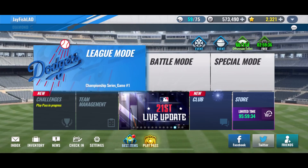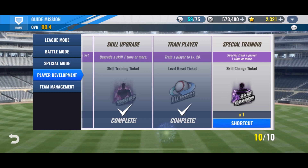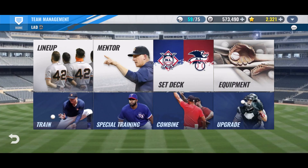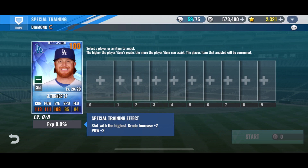We officially have our first level 20 player! Justin Turner, our first level 20 player, took about 400,000 points — I was honestly expecting a little more than that, I thought it was going to be at least 500,000. Let's go back to the guide mission real quick. Let's collect that reward. Now we got to just special train him.